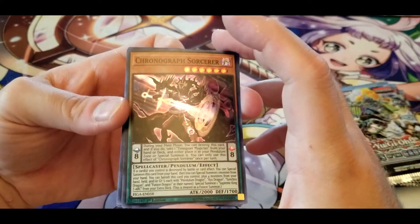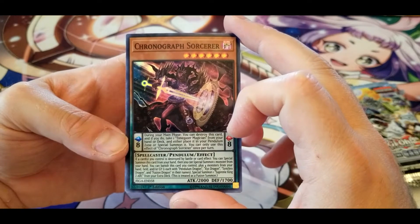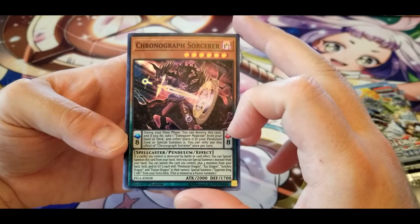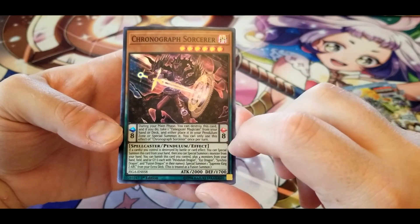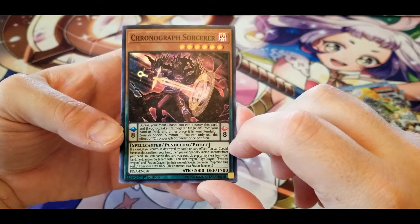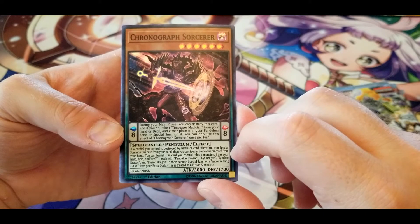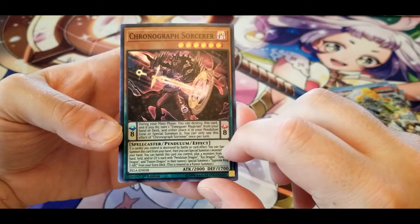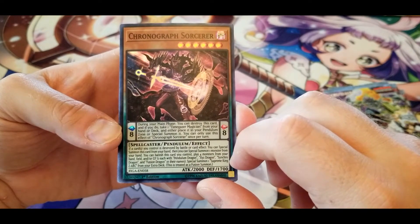Chronograph Sorcerer: during your main phase you can destroy this card and take one Timegazer or Magician from your hand or deck and either place it in the pendulum zone or special summon it — once per turn only. If a card you control is destroyed by battle or card effect, you can special summon this card from your hand, then special summon one monster from your hand. You can also banish this card plus four monsters from your hand, field, and/or graveyard — one each with Pendulum Dragon, XYZ Dragon, Synchro Dragon, and Fusion Dragon in their names — to special summon Supreme King Z-ARC from your extra deck.